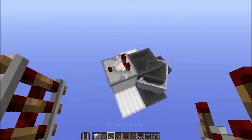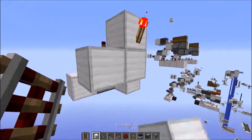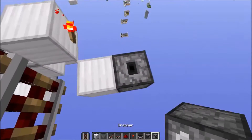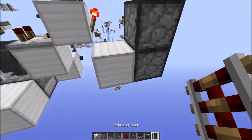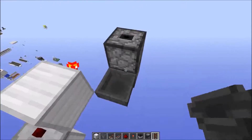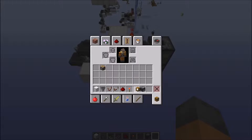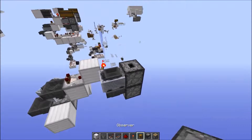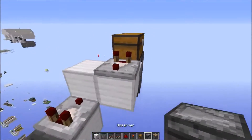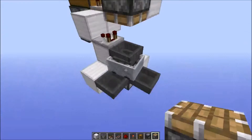Then take a comparator output from where the shulker box will go, running into a block with a redstone torch. Come out like this, break away these blocks, place a block there. Those two are going to be droppers facing upwards. We no longer need the original dropper. Turn one of these into a hopper facing into that dropper, then place an activator rail with a hopper minecart on top. Then place your chest up here with a block, and take a comparator output from that.